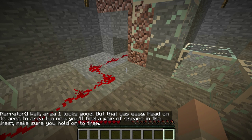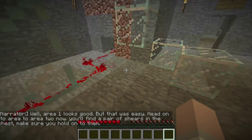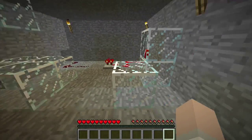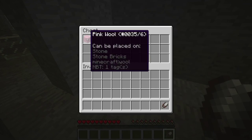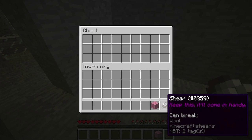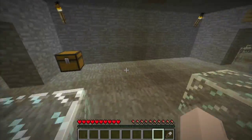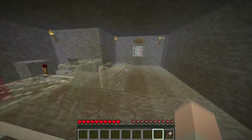Well, area one looks good, but that was easy. Head on to area two now. You will find a pair of shears in the chest. Make sure you hold on to them. Okay. Shears. Pink will keep the silk coming in handy. Gotcha. Right there. Nice. Not too difficult.